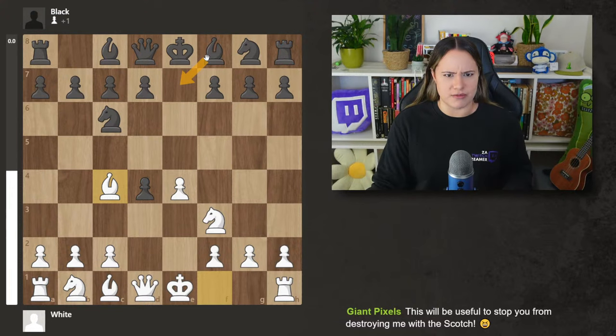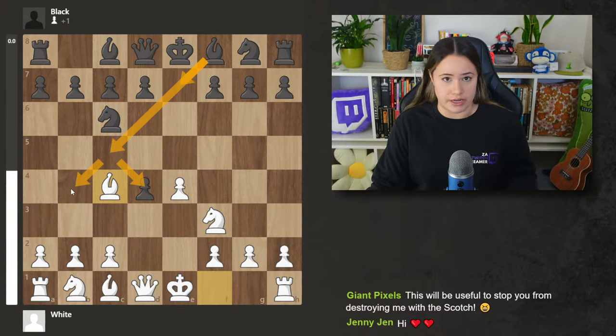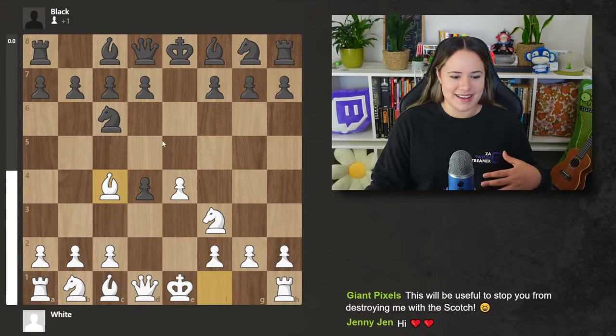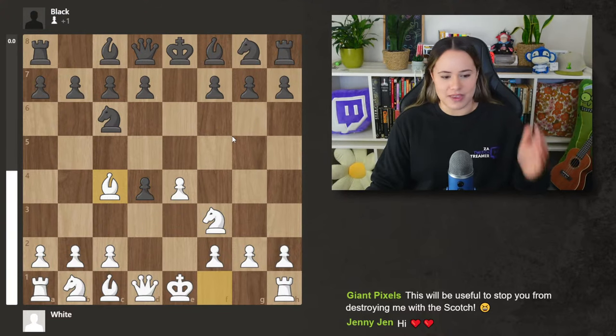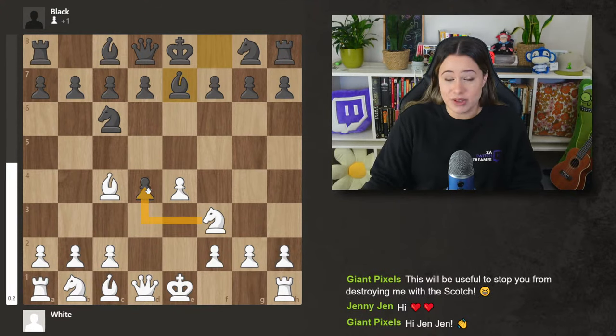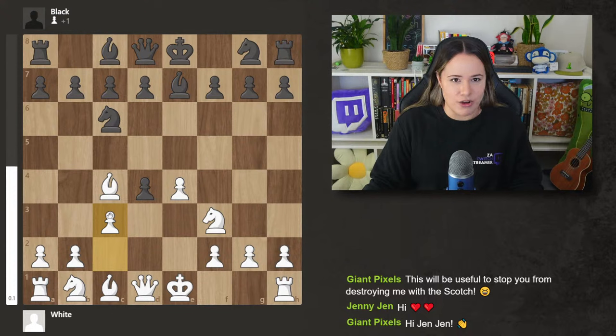They look at the position and say 'you just gave me a free pawn, I'm going to try and keep it.' So they try bishop c5 to protect it, or bishop b4 to try and trade the pawn, since c3 is the natural response to bishop b4 check. Sometimes they try to give the pawn back in exchange for the e4 pawn by playing knight to f6. We'll go one move at a time, first showing things not to do with the black pieces.